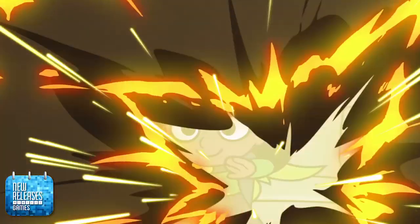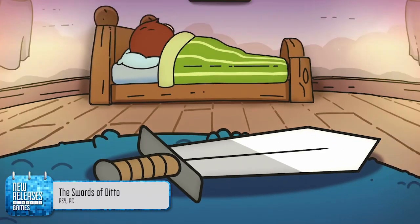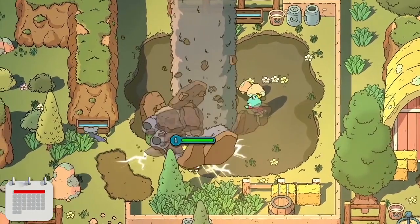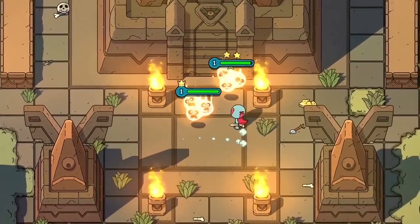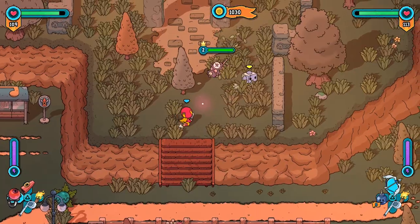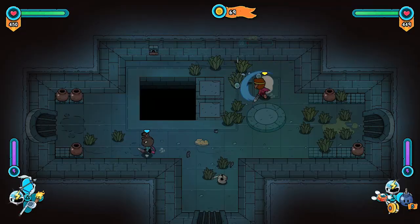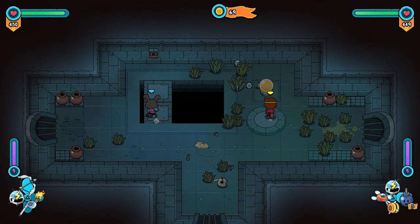The first thing you'll notice about the Swords of Ditto is how adorable the art is. Second, you'll die pretty quickly but that's okay. Every time one hero falls a new one rises and you can loot the corpse of the previous adventurer for their items and weapons. These range from the typical swords and bows to goofy weapons like a frisbee and magical golf club. You can also find stickers to give your heroes special perks.